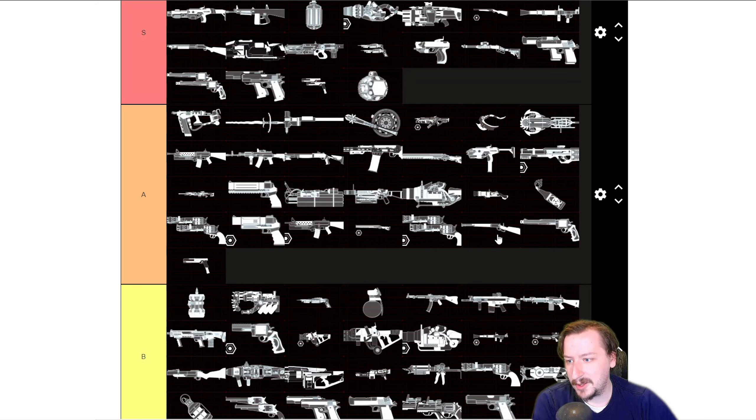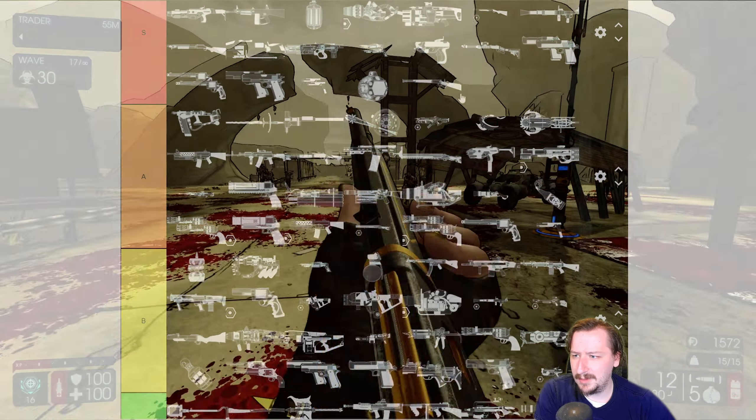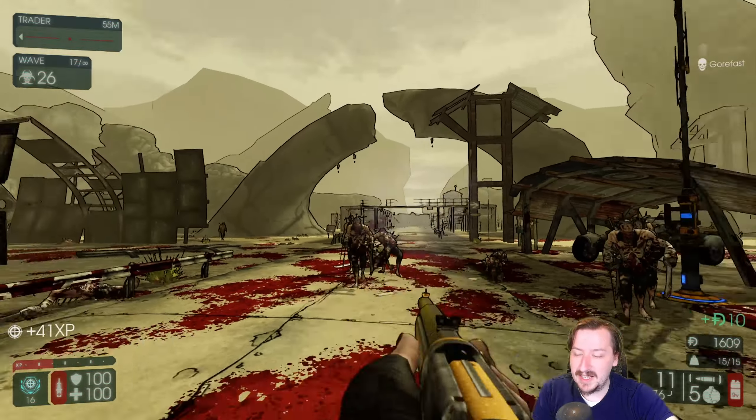Since we are starting with Sharpshooter, I guess we already have to talk about the Winchester since it's already up here. Winchester is probably A/S tier for Sharpshooter. It's really good, does high damage, you get it right at the start. I'm actually just going to move it right up to S tier — I think it's good enough to be up there. Upgrades are amazing for it, and it has really nice sights.